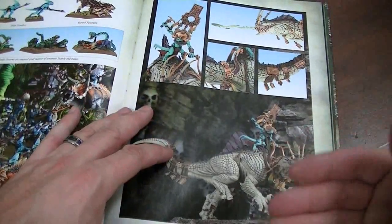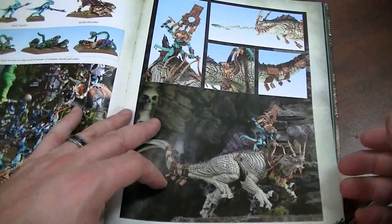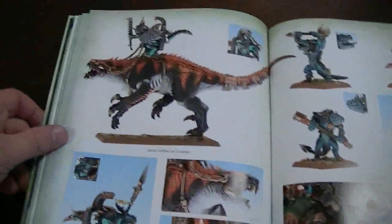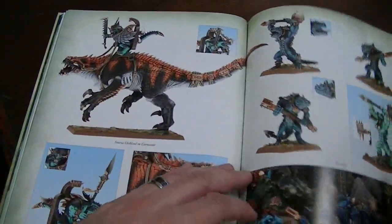This kit makes the Troglodon, and also a Carnosaur. Here's the Carnosaur — pretty awesome. Oh my gosh, Lizardmen are so good.